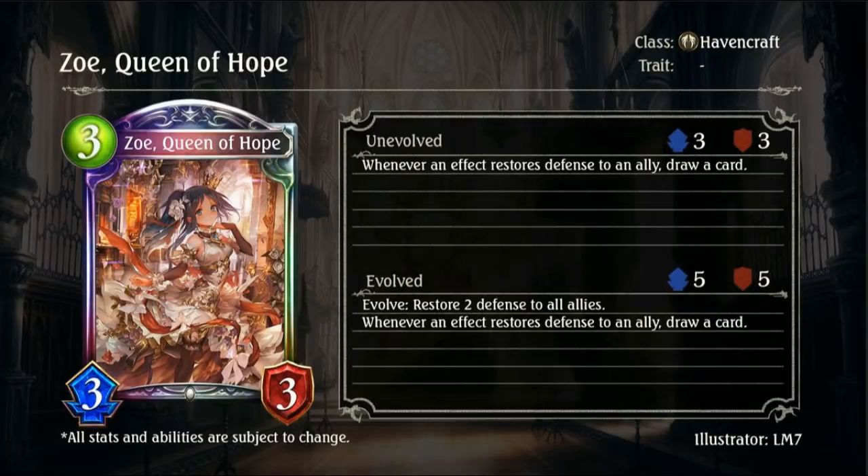Moving on, we have Zoe Queen of Hope, another Havencraft Legendary — a 3-drop 3-3. Whenever an effect restores defense to an ally, draw a card. Evolve: restore 2 defense to all allies. Whenever an effect restores defense to an ally, draw a card. So mainly just a good draw engine card, actually not too bad. Being a Legendary it's not great, and we've seen other Zoe cards. I think if Haven ends up needing a really good draw engine this could be it, but right now it's a wait-and-see from me.